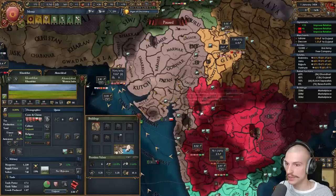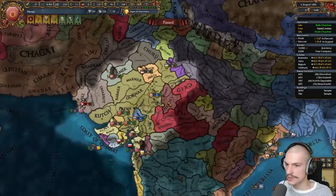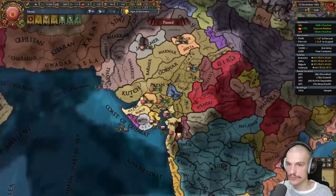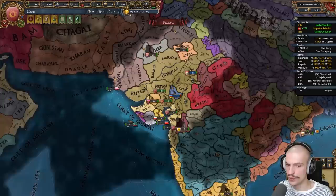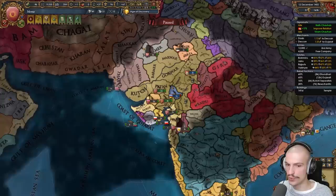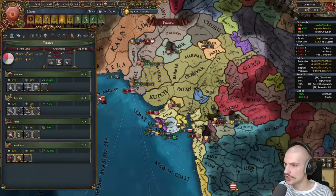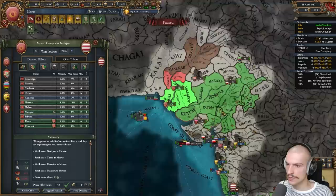Paid off the starter loans — indebted to the giants once again. We have a couple centers of trade so I'll put down a marketplace in Chitor and in the province I'm currently devving. Time has passed; I'm annexing now. There's the Renaissance dev — I need 214 ducats to embrace it, which will come super fast. Turning off the edicts and now I'll declare on Sind.